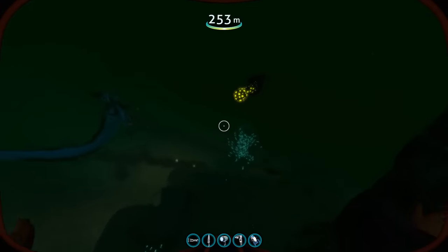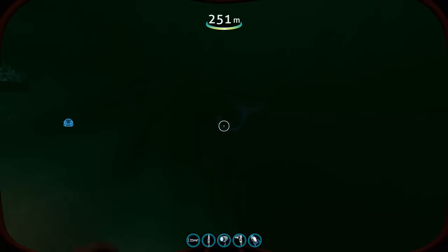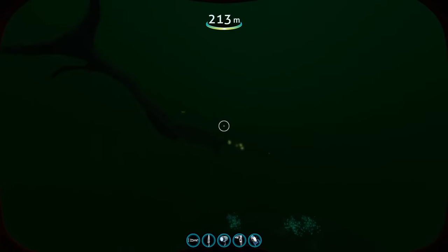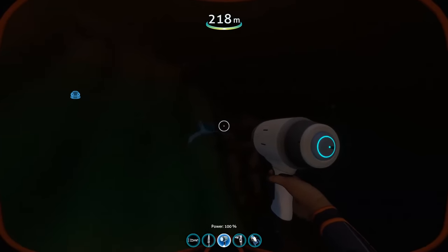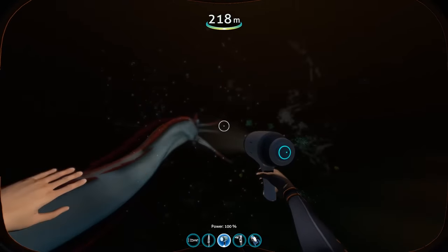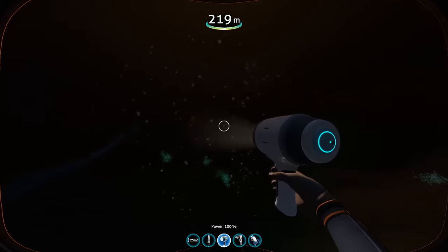If you look closer, you can see multiple scars on the body, particularly around the head, which further shows the aggressive nature of these creatures and the fact that they probably get into conflicts and fights even amongst each other. An interesting fact is that they are among only three organisms in the entire game which do not have bioluminescent parts anywhere on their body, meaning you will not see them coming in pitch darkness until they're right in your face — which adds yet another layer of scariness, but also shows how they've been able to survive and develop as a top-tier predator, especially in the lower depths they inhabit.